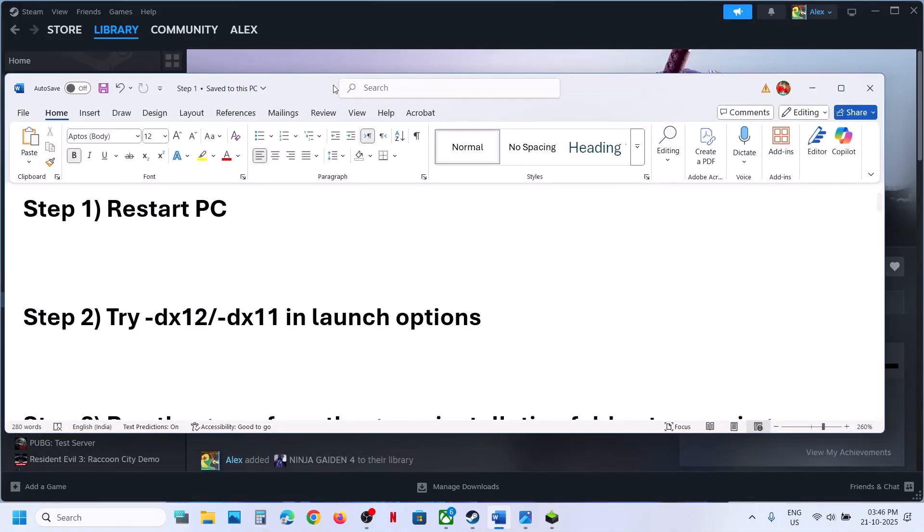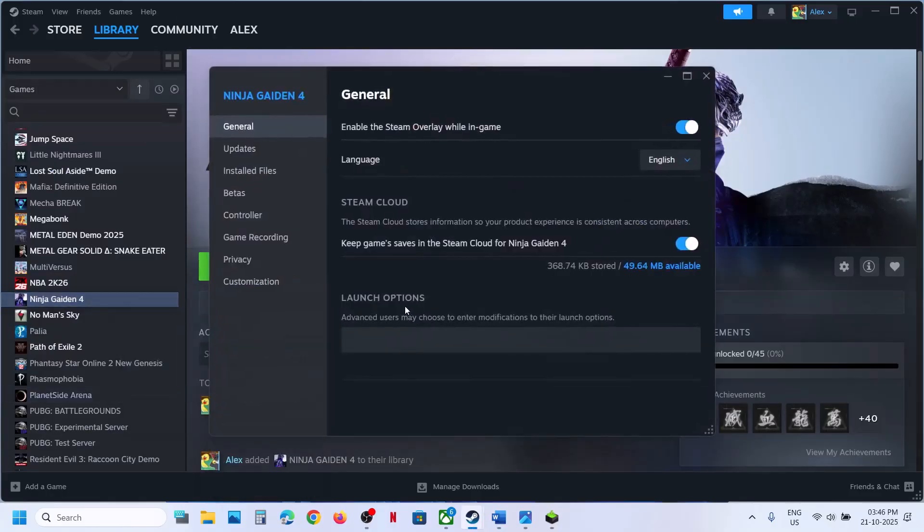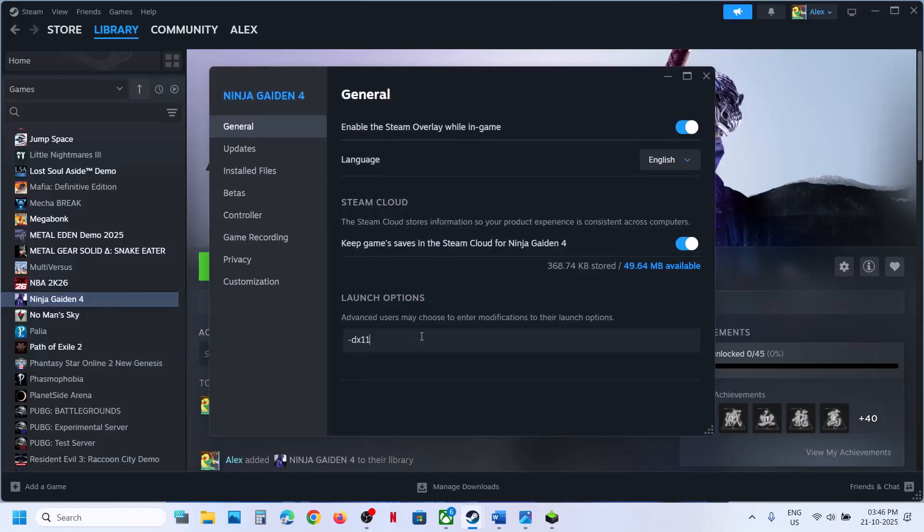Still not working? The next step is to try DX11 or DX12 in the launch option. Go to Steam, right-click on the game, and select Properties. In the launch option, type in -dx11. Close this and launch the game to check. If that does not work, go to Properties once again and type in -dx12. Launch the game and then check.